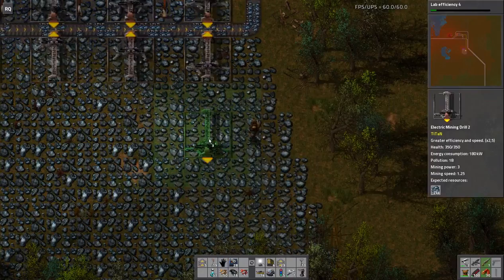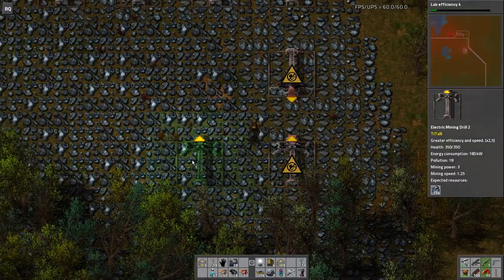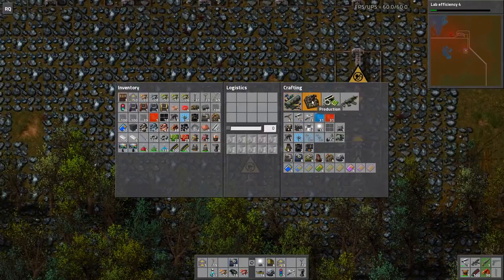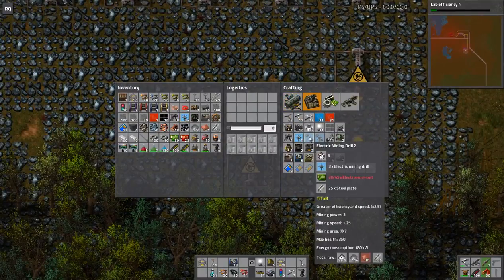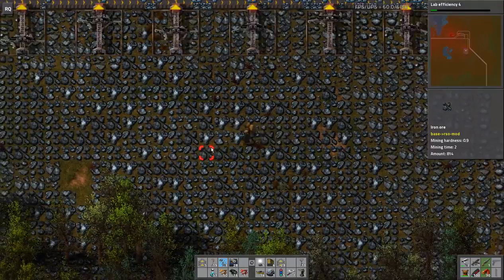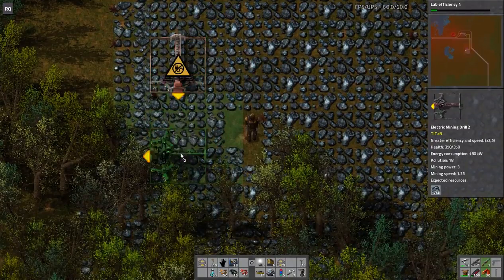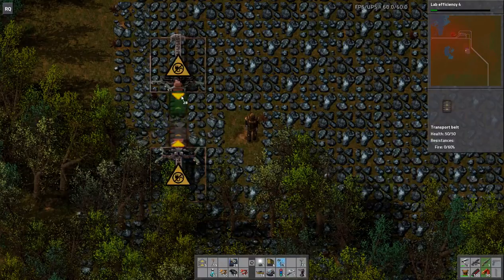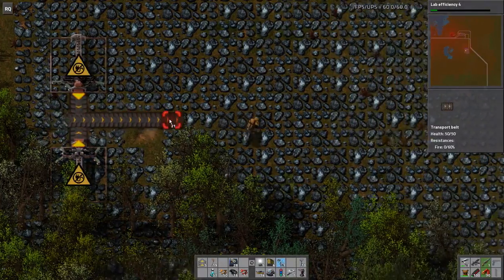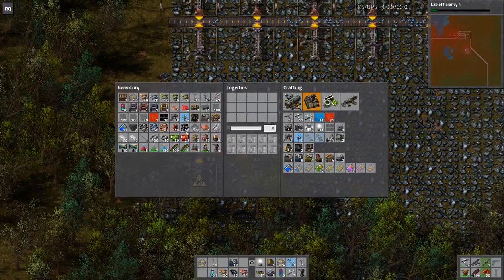Titan Mining Drill 2 — let's do that. Can I make one more? That's unfortunate. What am I, out of circuits? It's really unfortunate. How about we do this? I might need to step them up, so normal mining drills.